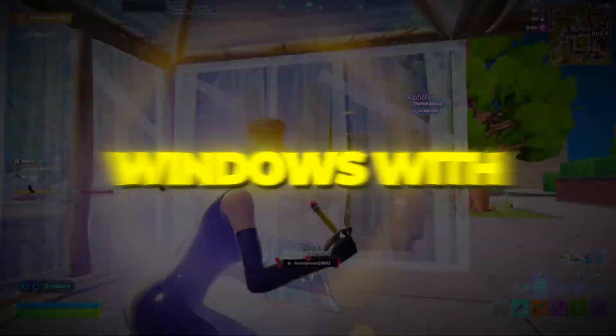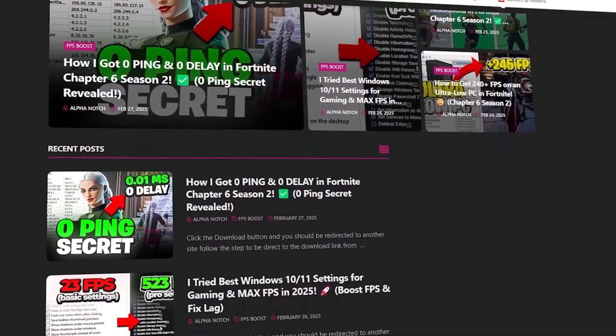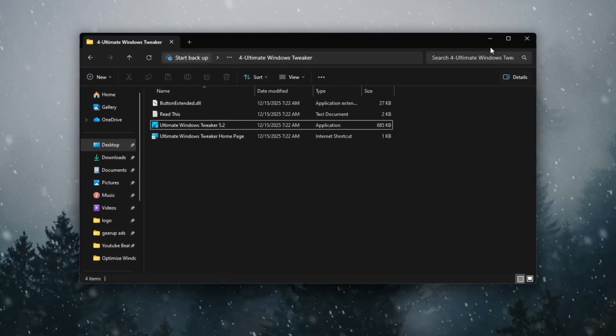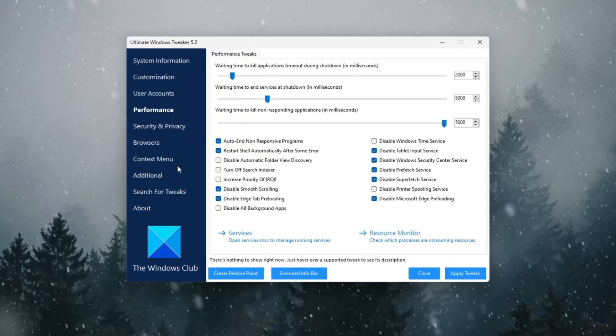Step 5: Speed up Windows with Ultimate Windows Tweaker. You can download all the files from my official website — link in the description. We'll make Windows itself faster by turning off unnecessary features. Download Ultimate Windows Tweaker and open it. In the Performance section, enable the following tweaks.